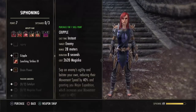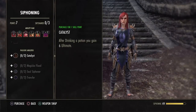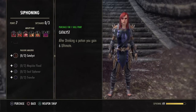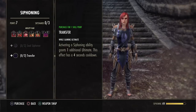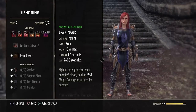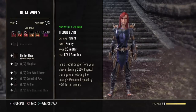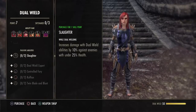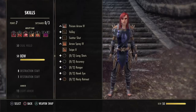For Siphoning, Catalyst will be good in the future when you're using stamina and crit potions — it helps you get your ultimate back faster. I wouldn't worry about the other Siphoning passives. For Dual Wield, you're probably going to want to get all of those passives. I don't have any of them because I don't have the skill points — I'm focusing on crafting. Same with Bow: you'll probably want to get all of those as well.